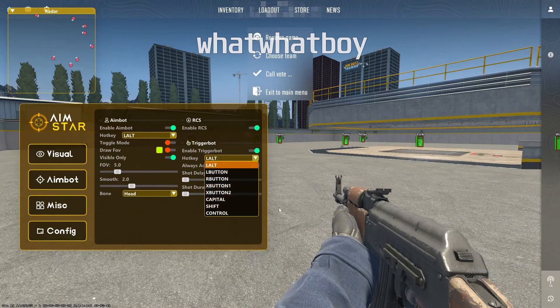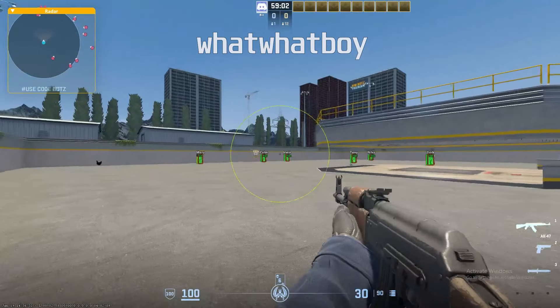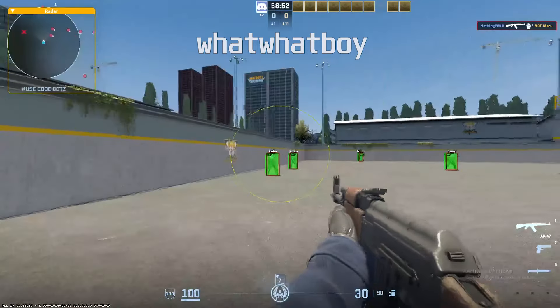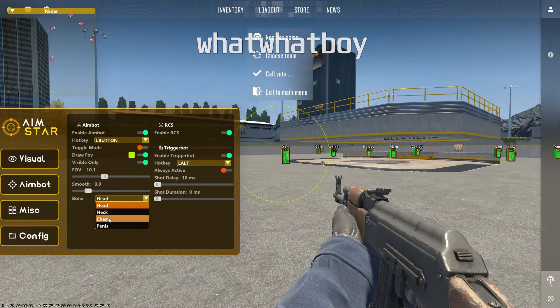You can set the aimbot to a hotkey — I'll set it to Mouse 1. Trigger mode shown as FOV circle — you can make it bigger or smaller. I'm going to turn off the smooth just for showcasing: as you can see it's locking on perfectly. You can change all your smoothing values and change your hitbox to neck, chest, or other options.